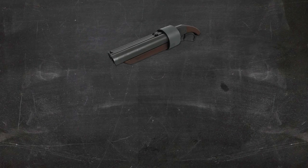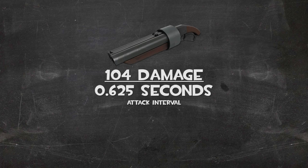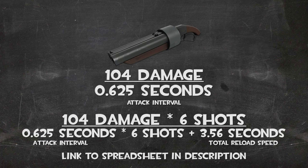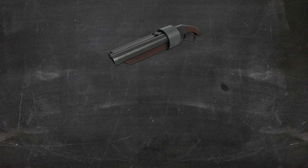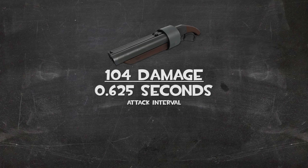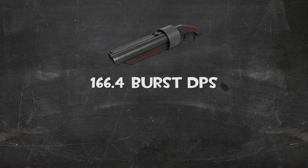Starting out with the scattergun. For the sake of convenience, the equations used to produce our numbers will be on screen here for the stock scattergun, but as we go on things will be simplified to keep things rolling. If you want to see a complete breakdown for each weapon, there's a link in the description to a spreadsheet with all the numbers your heart desires. Our stock primary deals a max of 104 damage at point blank range, and with an attack interval of 5/8 of a second, gives it a burst DPS of 166.4.